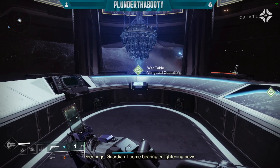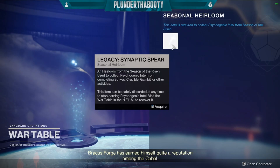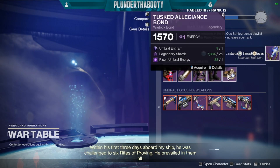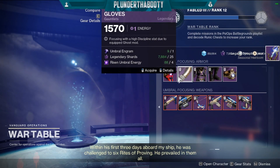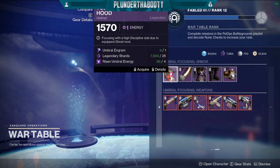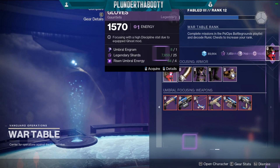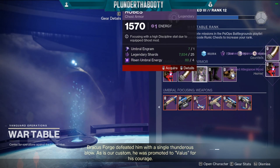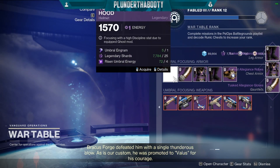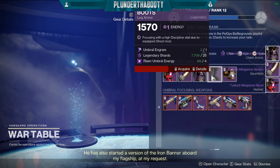Coming over to the War Table, you can focus any of the armor pieces. You don't want to focus a bond because it won't have the stats you want, so stick to the four main armor pieces. I'll do one of each since I have eight engrams — helmet, arms, chest, boots — and then another set: another helmet, arms, chest, and boots. That's two of each.